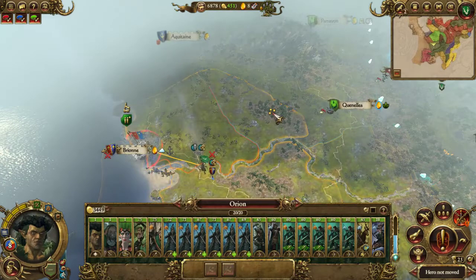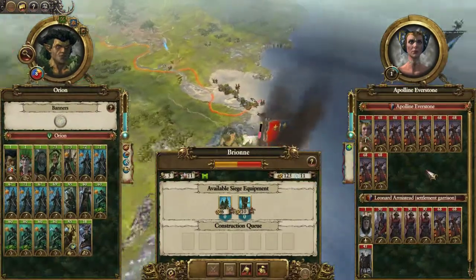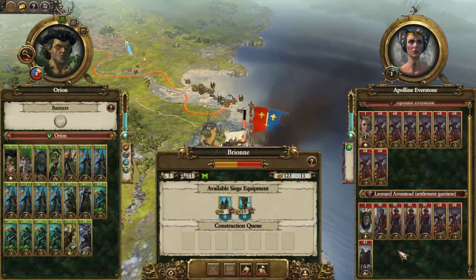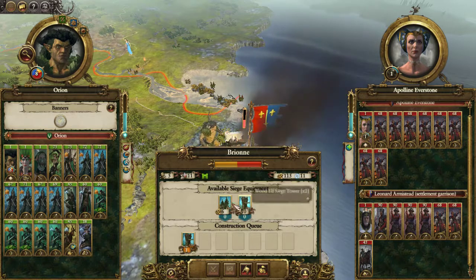Let's go and attack Brion. Let's see what they've got - literally that first army is just pure Archers. Oh wait, they do have walls. Well it's asking me to Siege.